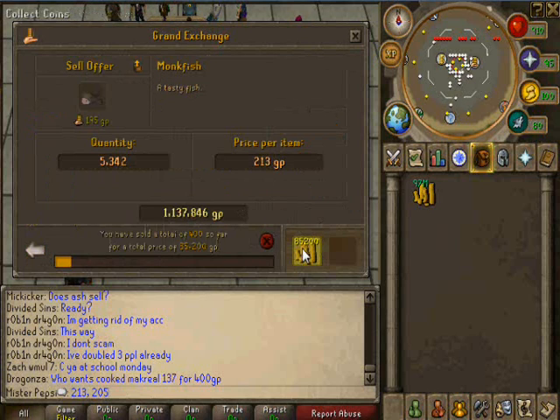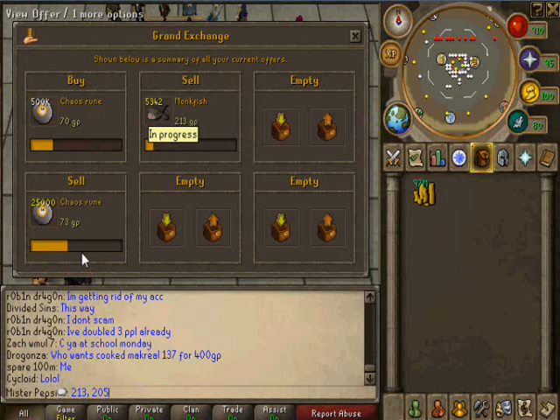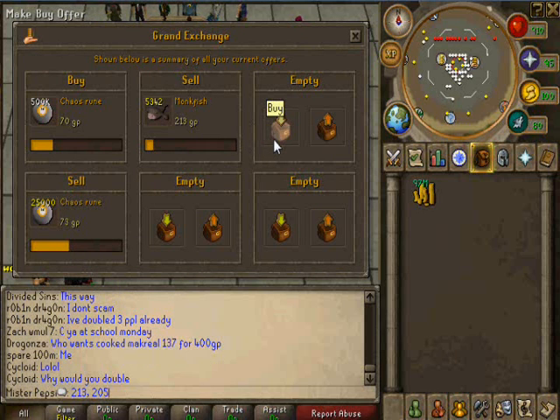Alright, so as you can see, the item is selling for 213, so you are making profit off of the item. Let's move on to maybe a medium item.